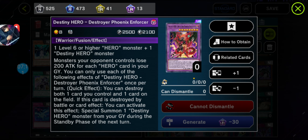This is the card I mentioned about using Fusion Destiny. Used by a lot of players nowadays — Destiny Hero Destroyed Phoenix Enforcer, or the short version of it: DPE. Yeah, that's the initials.